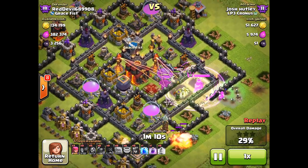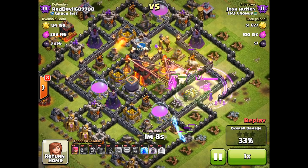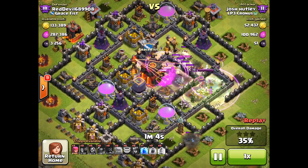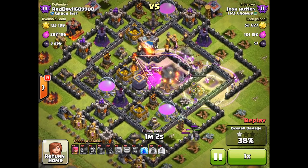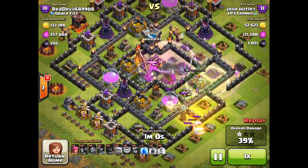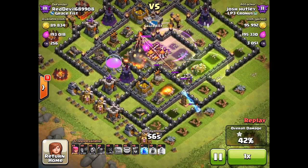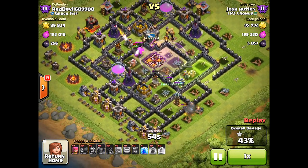The X-Bow goes down, and now they are straight into the Town Hall enclosure. There goes the second Rage spell — great placement. X-Bow down, Town Hall down, and the units are just going to continue their way through the center of this village, wiping out all of the high damage structures.